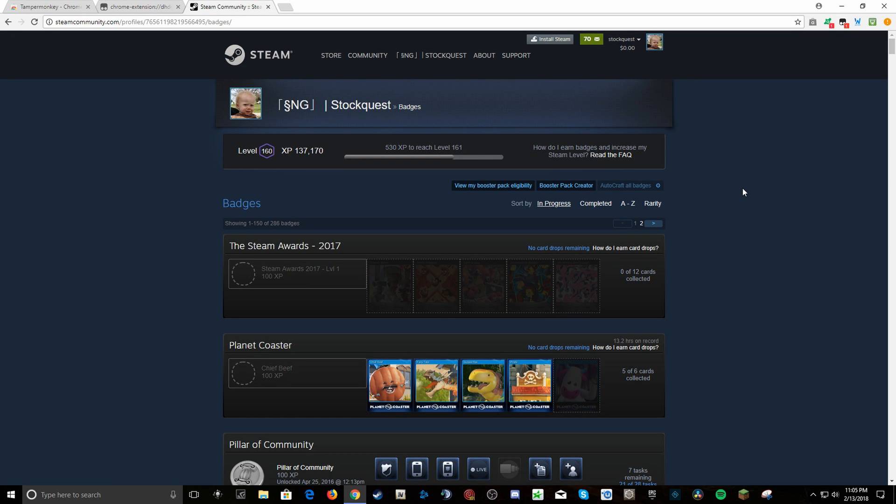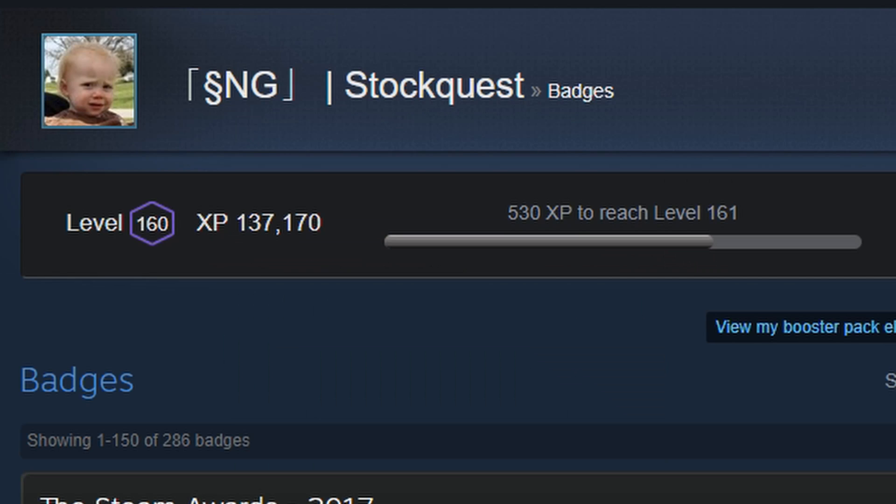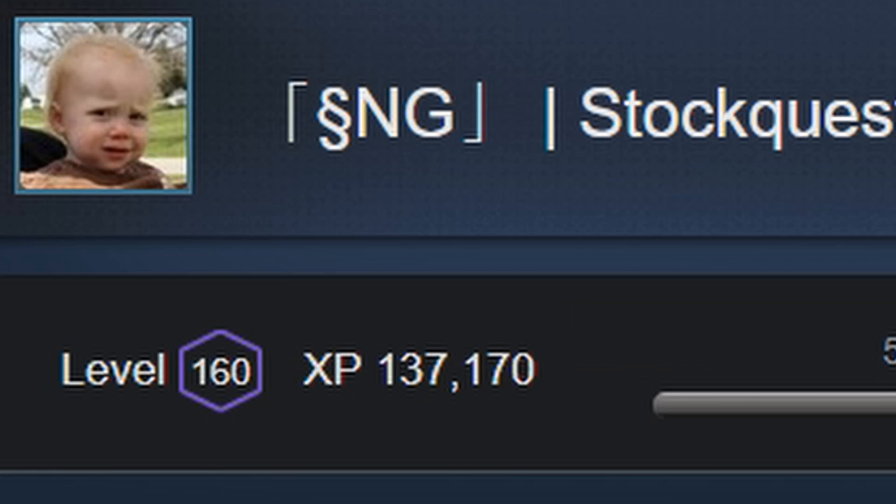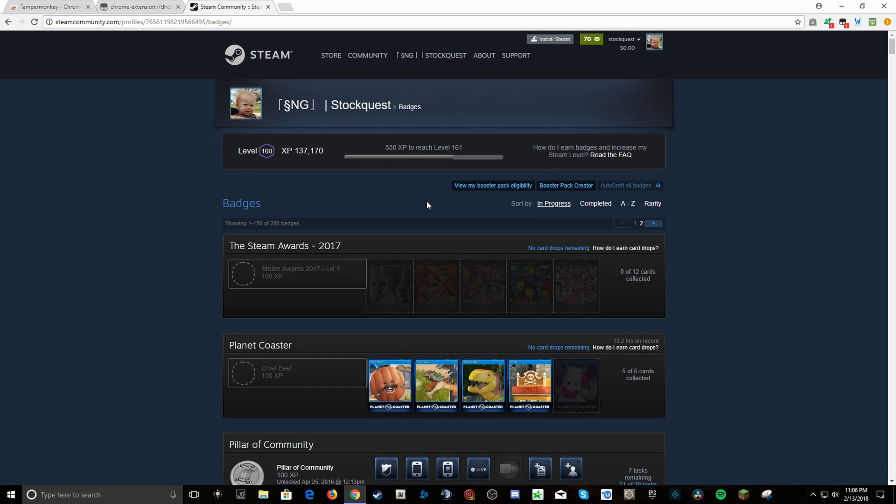All right guys, as you can see, with all of those packs that I got with just two keys, I almost got level 161 from level 159 — just on two keys. So you can imagine how cost-effective it is and how fast, with this Autocrafter, you will get levels. I got level 160, as you can see right here. So if you have any questions, comment down below.